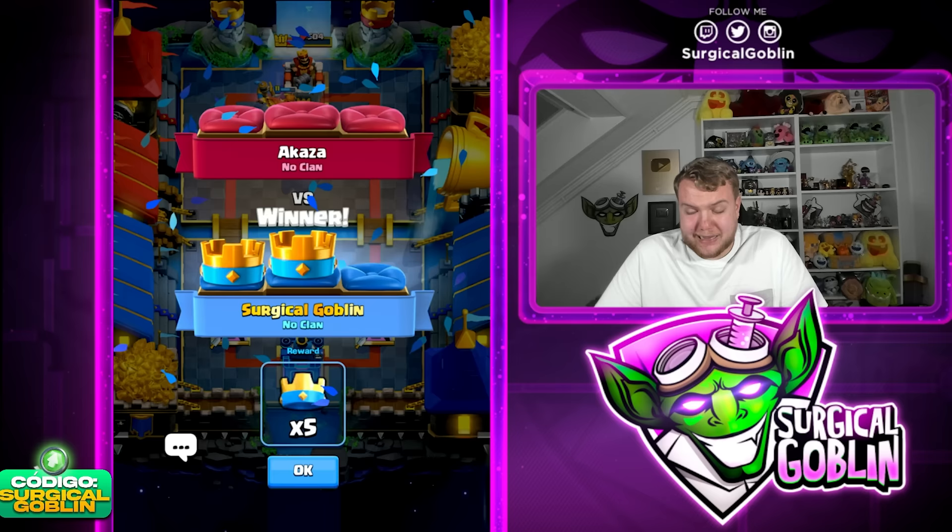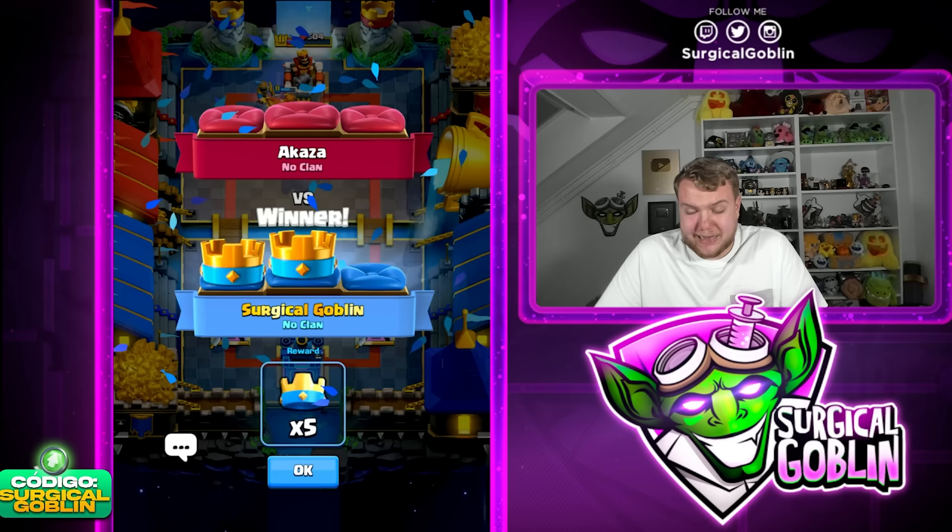Going recruits defensively — they don't attack air but they can distract while the Mother Witch takes care of everything. He gave up — going Fenix to kill the Inferno Dragon, Fireball, E-Spirit, hopefully we get the three crown. Not quite enough time — unfortunately not a three crown, but still a very nice win. We ended up winning four games today, we're 18 and 0 in the double evolution tournament. Let me know if you guys would like to see a last-second push for the top. Hopefully you enjoyed today's video — smash the like button, subscribe, and I'll see you in the next one!